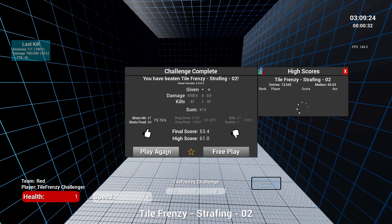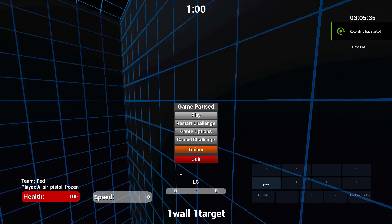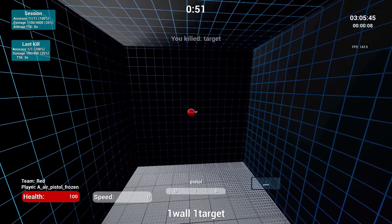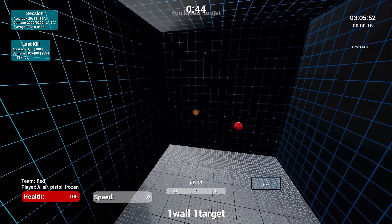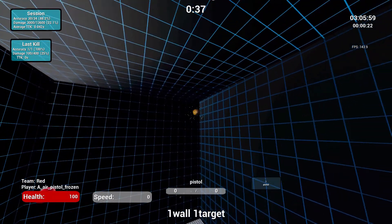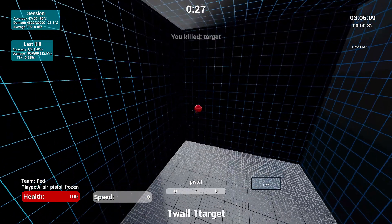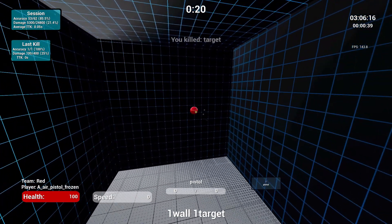A lot of people get Kovacs and just play Tile Frenzy a lot — that really doesn't help you that much unless you're using the Tile Frenzy strafing one. I have two separate ones I go through. I'm focusing on things like click timing, like One Wall One Target or One Wall Six Targets, which are going to help you a lot more in Destiny 2 than Tile Frenzy. Tile Frenzy is fun and you can click a lot, but it's not going to help you much. Adding meaningful practice to Kovacs — doing this for 30 minutes to an hour a day — is going to help you a ton, instead of just going in and clicking on Tile Frenzy for a while.